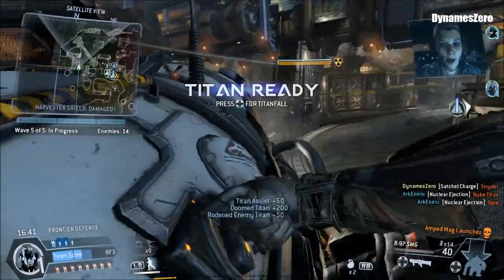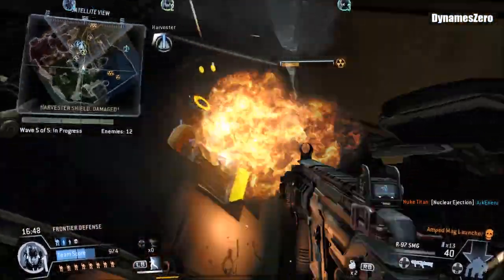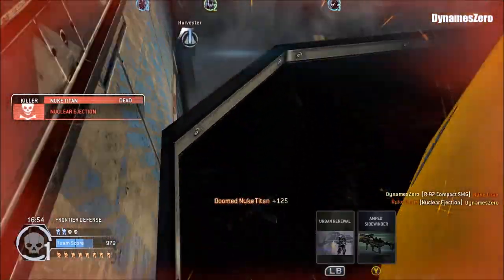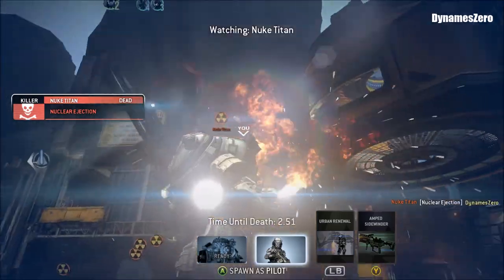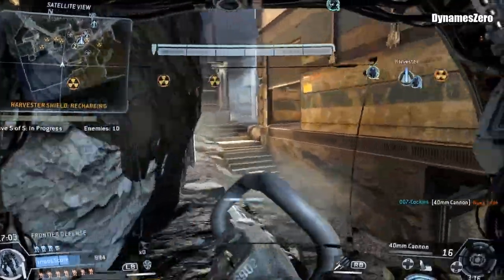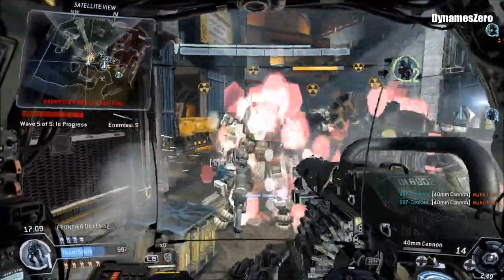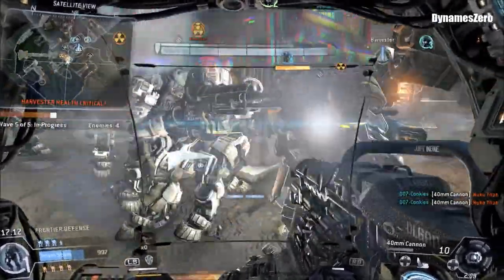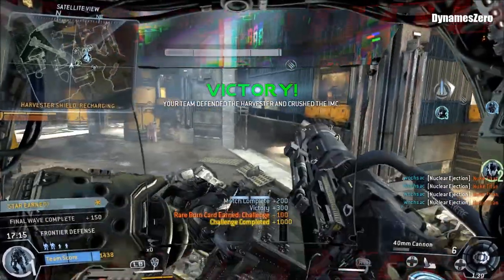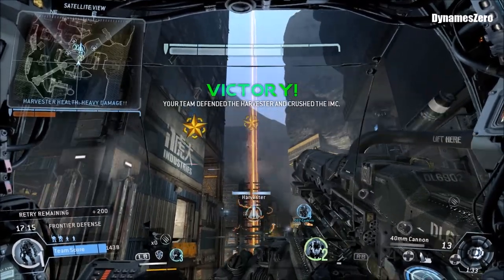Team's got a Nuke Titan. The Harvester health is at 75%. Lots of Nuke Titans down there — don't let them get to the Harvester. Friendly pilots, back in action. Team's got a Nuke Titan approaching — don't let it detonate near the Harvester. Great work, team — mission accomplished. We're on the way to pick you up.